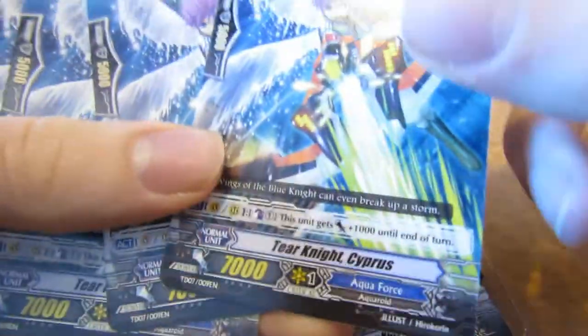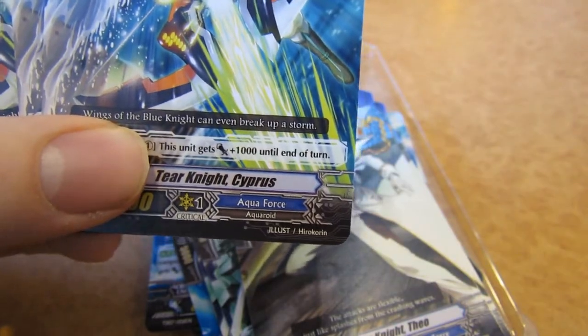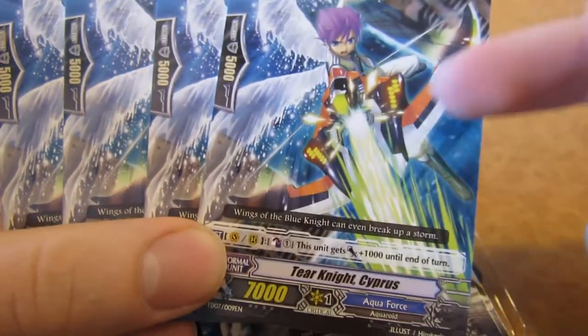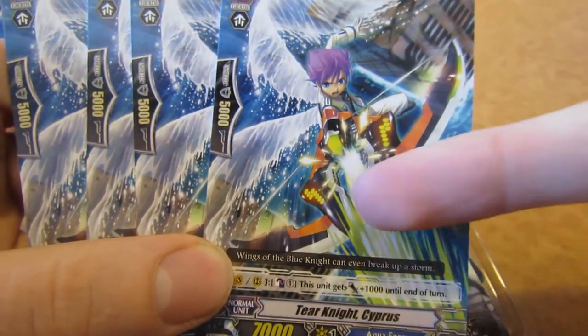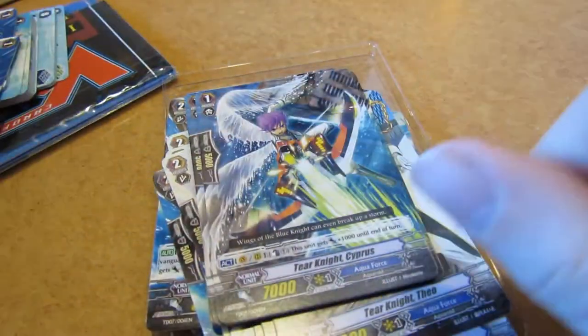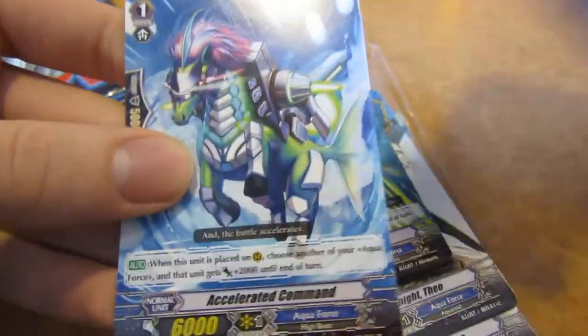Next we have four Tier Knight Cypherus. He looks really cool — he has this awesome bow that shoots fire apparently, with water wings. Then we have two Accelerated Command. These are weird horse-fish things, they're really cool. When they are placed on rearguard, choose another of your Aquaforce units and it gains 2000.